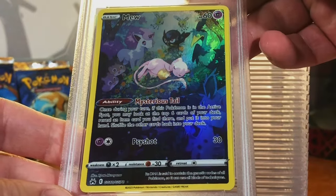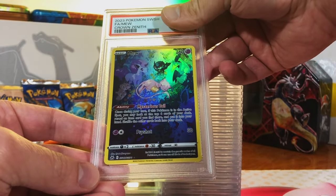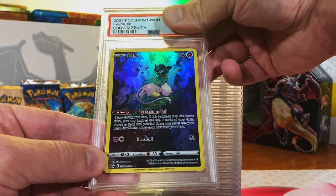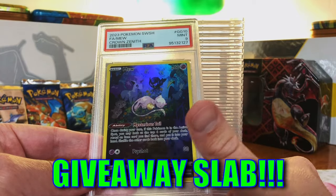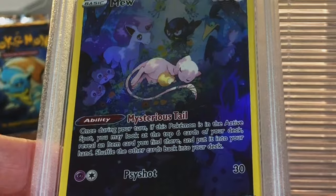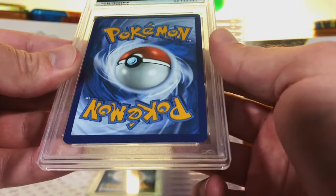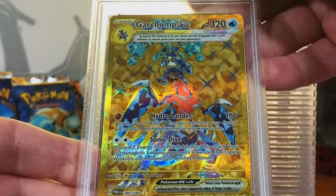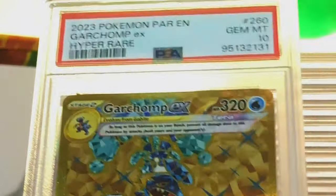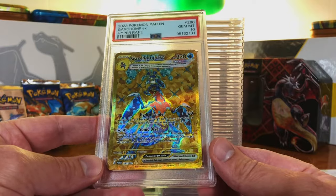The Mew Galarian Gallery card from Crown Zenith — never fails when we pull this out of Crown Zenith, always makes the opening better. I think this one is a 9. Mint 9! Among my top 5 Galarian Gallery cards for sure — beautiful artwork. Garchomp EX Hyper Rare from Paradox Rift — I'm going to guess an 8. Gem Mint 10! I'm not going to fight it. Fantastic. Gem Mint 10 — almost done with the left side.